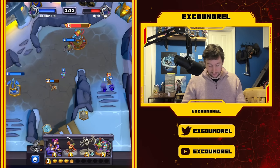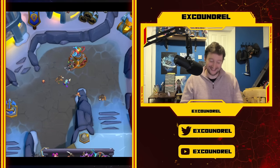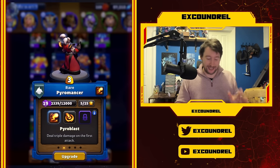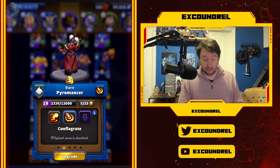Here's Goblin Sapper in action - he pushes straight past the Quillboar and heads for the back.